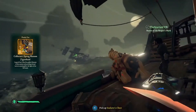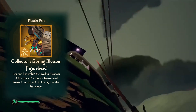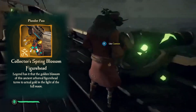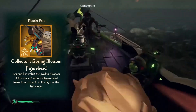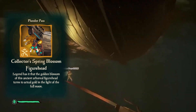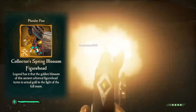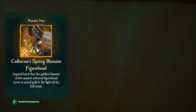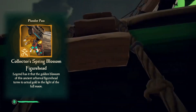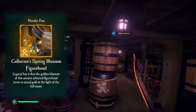At level 80 we have the Collector's Spring Blossom Figurehead. This is basically the same figurehead as before but the leaves are gold now. For me personally I don't really like it too much — I think they could have done something better, like keeping the pink leaves but having them float away from the front of the ship as you sail, like an animated figurehead. I feel like if you're going to have a collector's version it should be animated. So I like the first figurehead but I'm not too impressed with the collector's version.